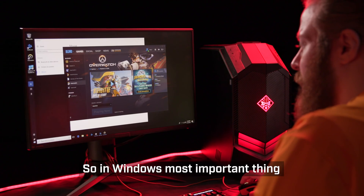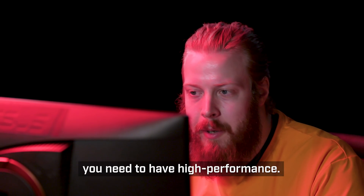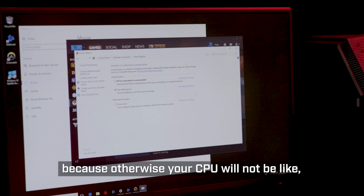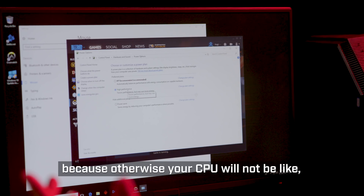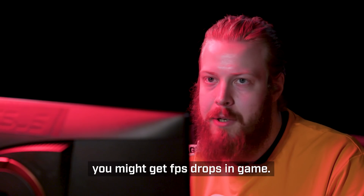In Windows, the most important thing is to have your power options set to high performance. That's a really basic thing for all gamers, because otherwise your CPU will not be at full capacity and might go up and down in performance, and you might get FPS drops in game.